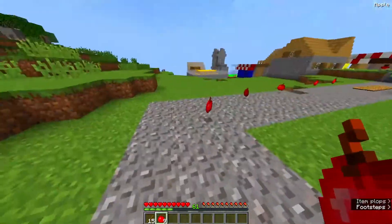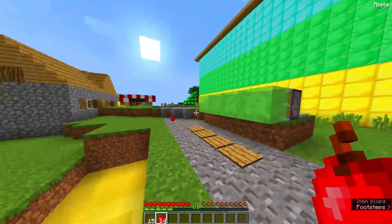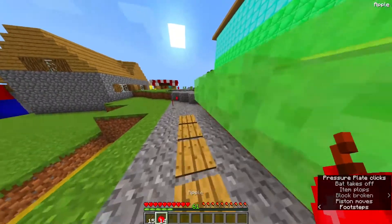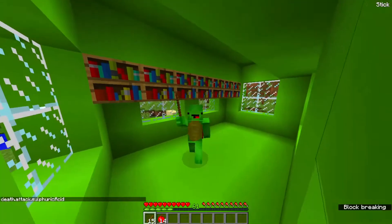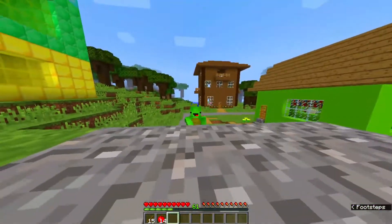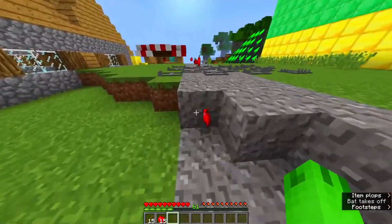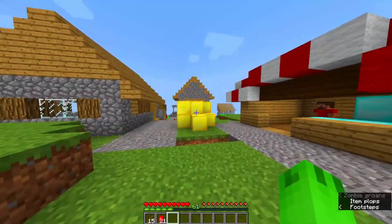Prank eight: Pufferfish under the floorboards. Get inside and clear out the entire floor. Take out some slabs and make a new floor one block beneath where the old floor used to be. Fill up the entire space with water, then cover the surface of the water with slabs, leaving a little opening to summon an army of pufferfish. Cover the opening and the prank is good to go.